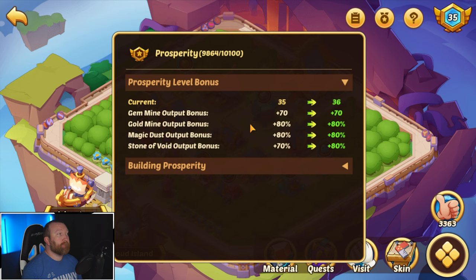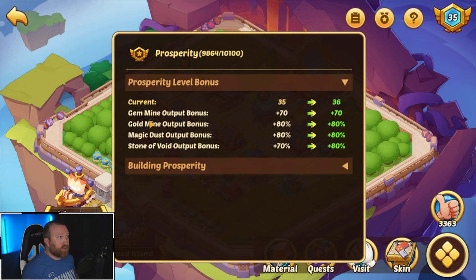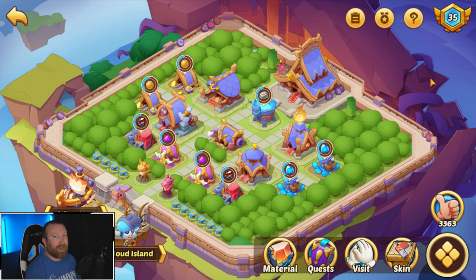Now for the average player that's not huge, but when you're really pushing end game and collecting a ton of materials, you're going to need more materials. That's pretty much the difference — it's not a huge difference but it is definitely a difference, and that's really all it's affecting: those four resource outputs — mainly gold, gems, and magic dust. Hopefully that helped clear it up — I'll see you guys next time.